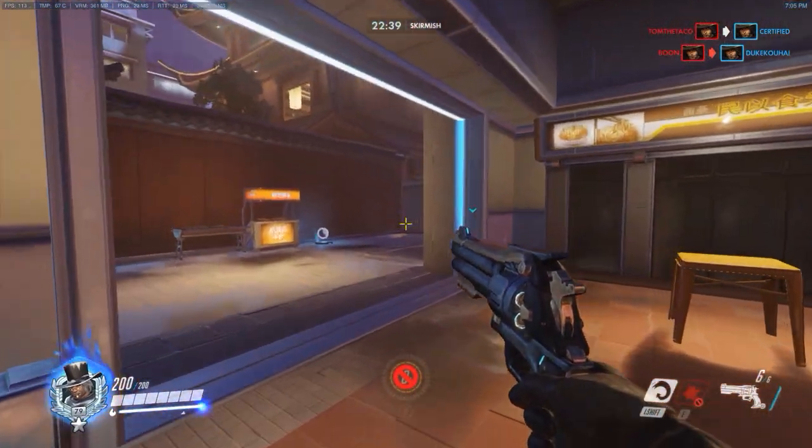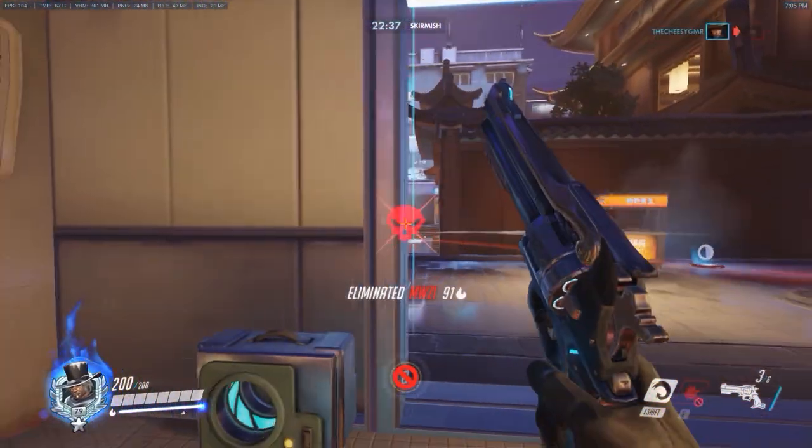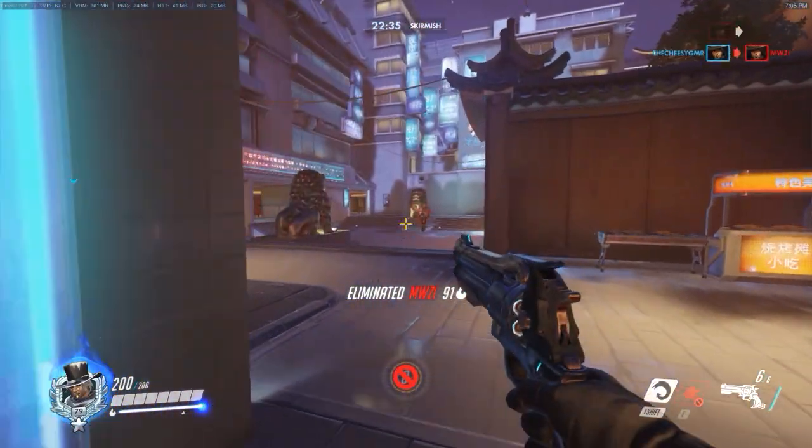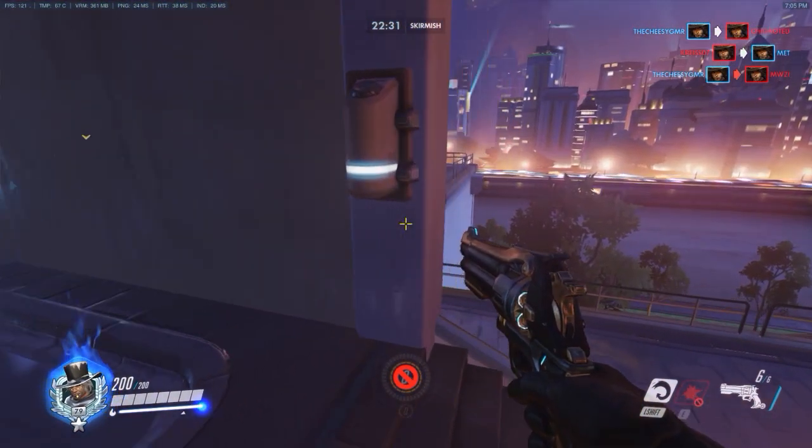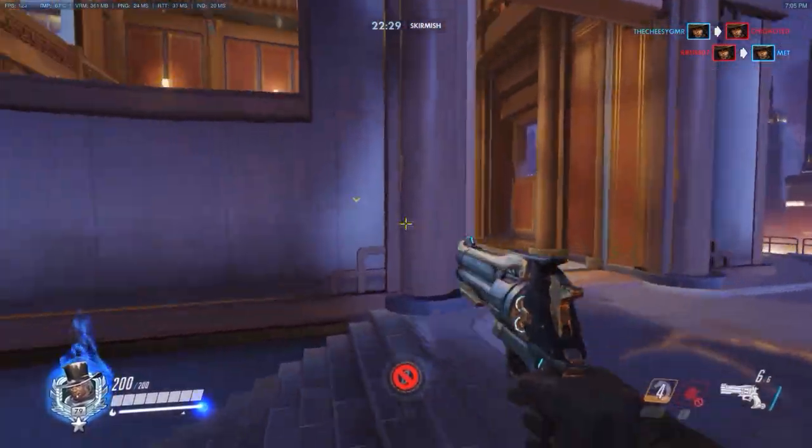So I run into this bug over and over again when I play McCree. Basically the bug makes you shoot two bullets — one that you meant to shoot which doesn't register, and then a second one that registers right after the crosshair bobs up from you left clicking.